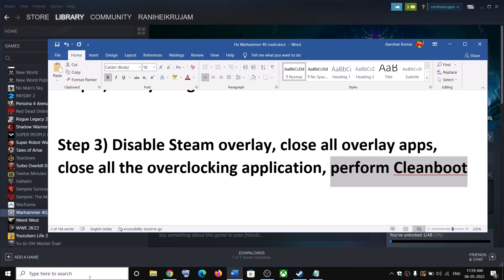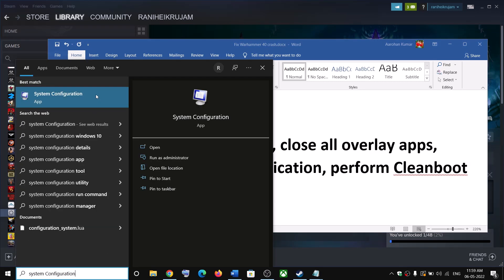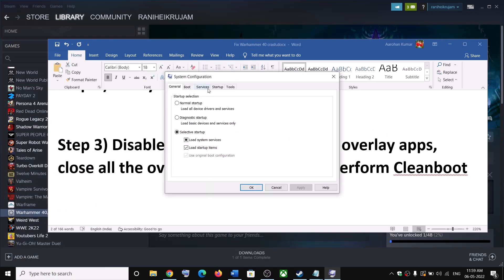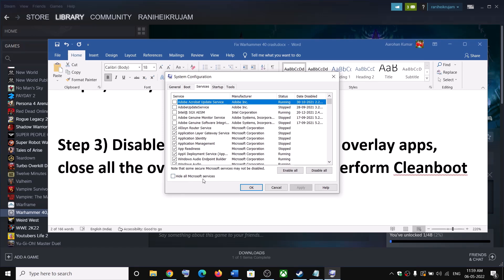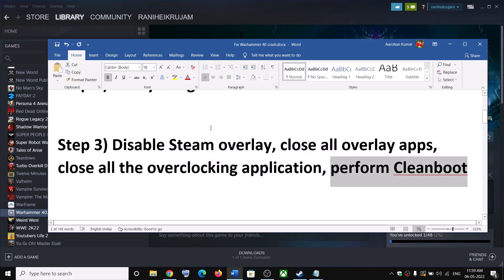Now the next step is to perform a clean boot. For this type System Configuration in the Windows search box and click on System Configuration. Go to the Services tab and put a check on the box which says Hide All Microsoft Services. Make sure you check that first and then click on Disable All. Then click Apply, click OK, and when you see the restart option, restart your computer and then launch the game.